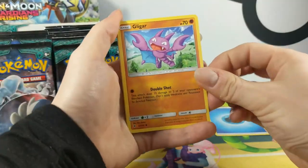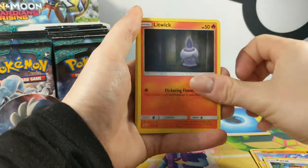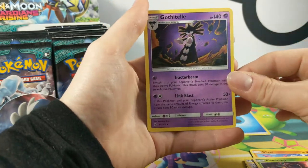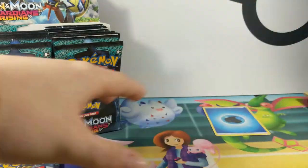Let's start — we have Glygar, a low energy dude, Protract, Litwick, Bantam, Energy Recycler, Max Potion, Fable, Anton Preverse — that's nice — and I've got Fatal.